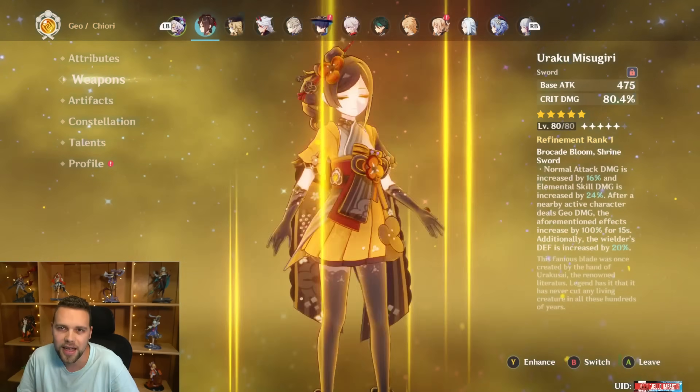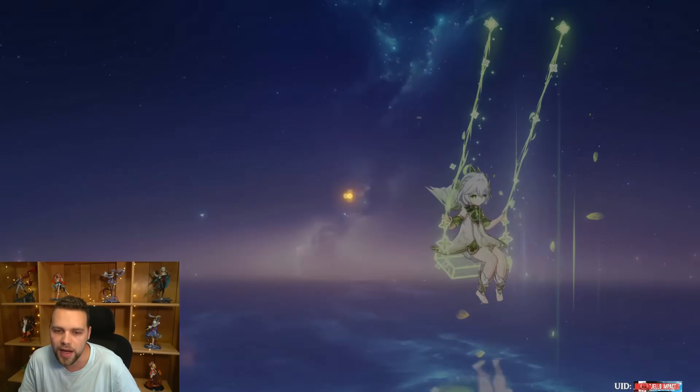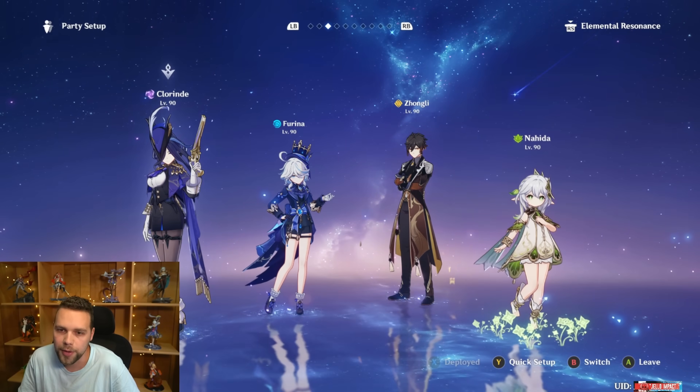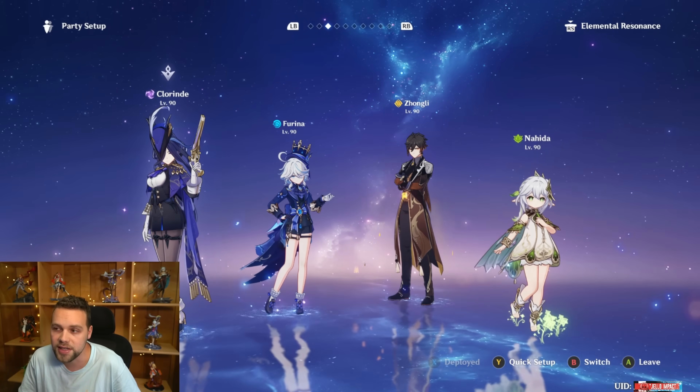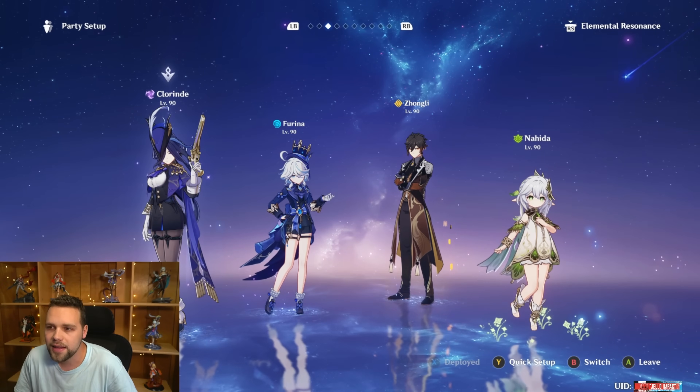You could say this team is carried by Furina, and I see that argument. The fact is you can replace Chi-Chi with Nahida and give Clorinde Iron Sting or the Umbrella weapon, and yes, the team performs better. This Hyperbloom team is one of my more preferred teams for consistent clears — it's very, very strong. And this brings up one of the main things I really wanted to talk about.